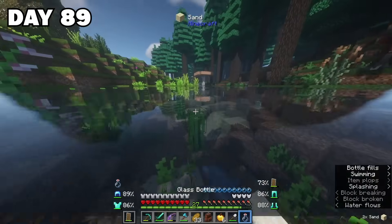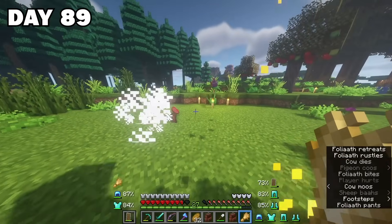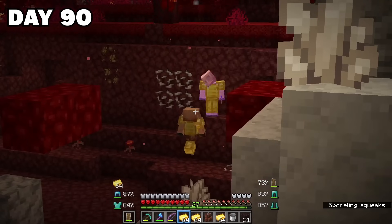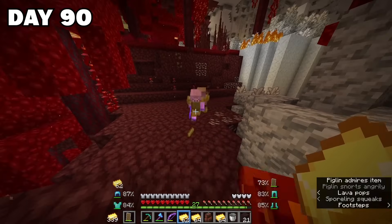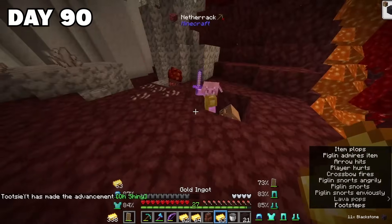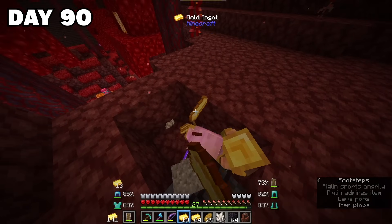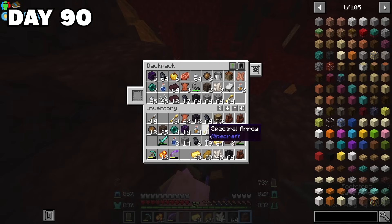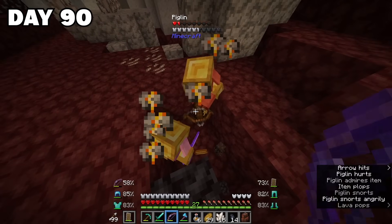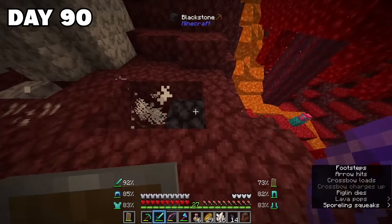Once the strength potions and slow falling potions were done, I fed my Philips with some cows, then returned to the nether with all the gold I had — quite a few stacks. I gave these angry piglins some gold so that maybe they might trade some ender pearls, and I wasn't very worried because I might have had five or six stacks of gold. I think I got around 20 ender pearls, so I was more than ready for the Ender Dragon fight for sure.